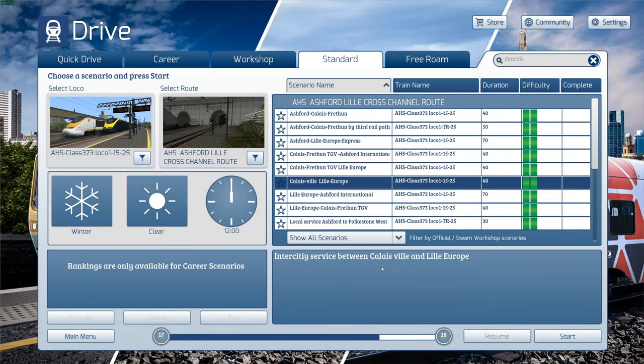Welcome to Simulator Adventures and welcome back to Train Simulator. Today we're having a look at more of the Ashford to Lille route with the Class 373. This is known as the Eurostar — it's the classic Eurostar train. They've since started to replace them with the E320, which is also known as a Class 374. There are lots of different names for these trains, but today we're going to be doing a Calais to Lille route.